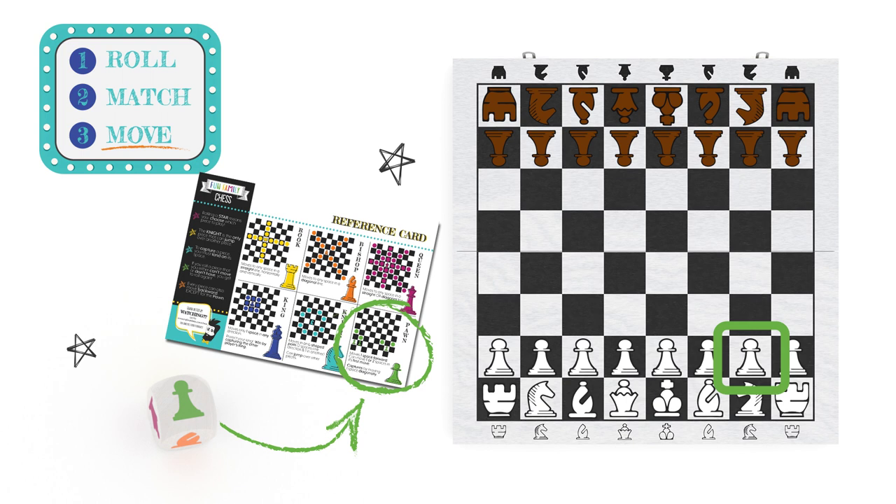I'll go ahead and move this pawn forward one space. And that's it! My first turn is finished. Pretty simple.